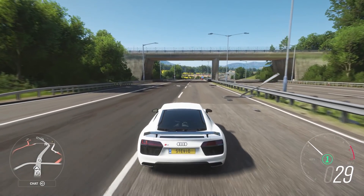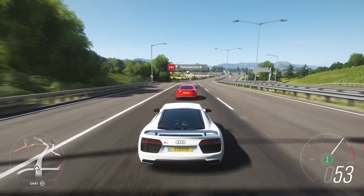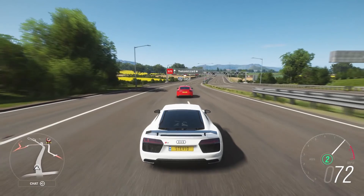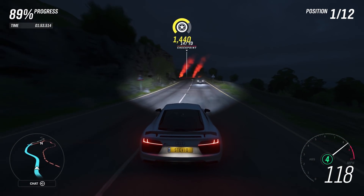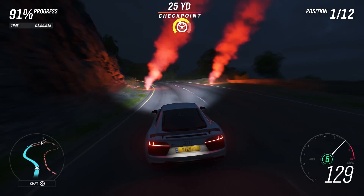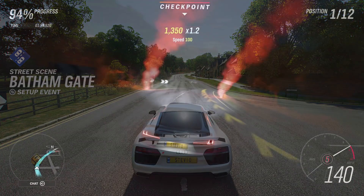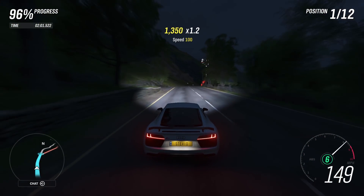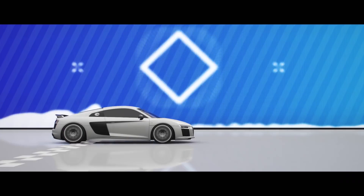In case you didn't know, street scene events are unlocked after you do head-to-head races against Drivatars in free roam. Basically, just drive up behind the Drivatars, challenge them, beat them, and street scene races will start to unlock. You can pick any street scene race you want — you can even do the same one three times. Difficulty does not matter; put it on new racer if you want. Just always watch out for traffic, as street scene can be tricky with that.